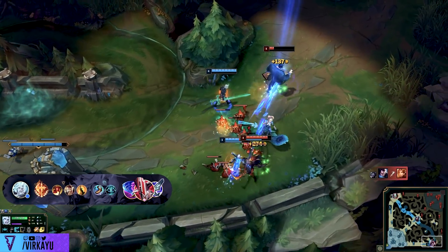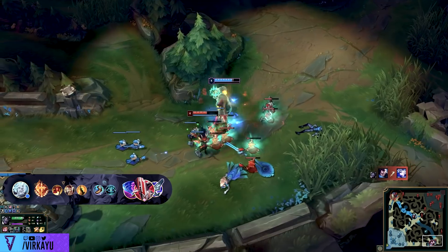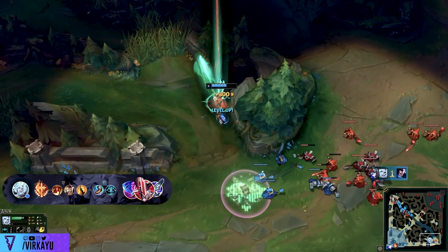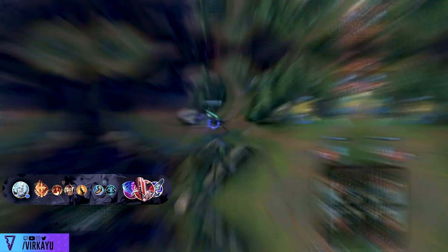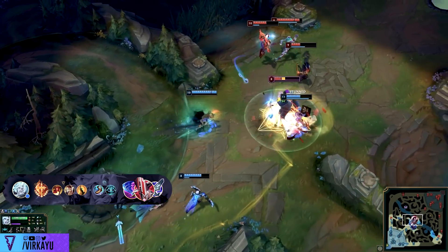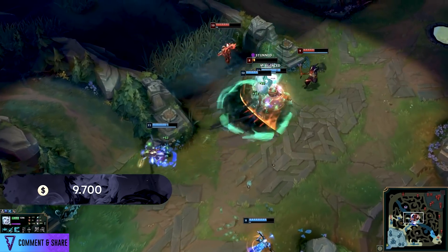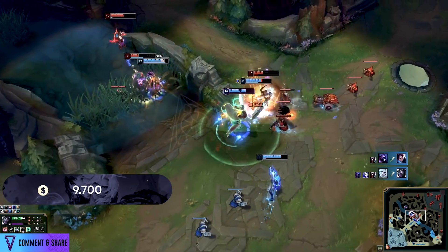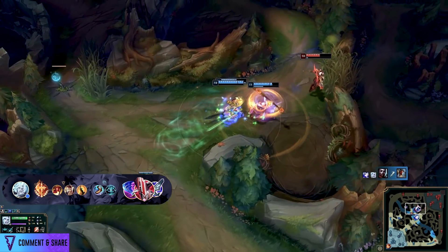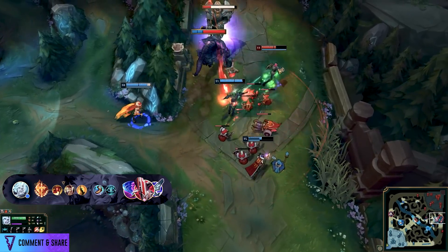The fourth champion is Viego, and this build is similar to the Kindred build in that Divine Sunderer has a low pick rate but a really interesting win rate on him. Same thing for Shieldbow Viego — highest win rate, lowest pick rate. You're running the same runes, not changing them like you did for Lillia. It is an expensive 9,700 gold build, but Viego's power spikes are expensive anyway. The goal is to snowball, get resets, and swing games whenever you want.